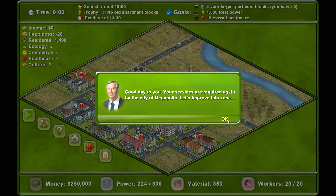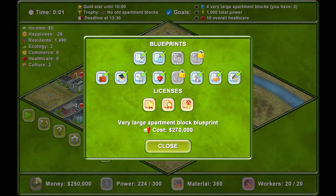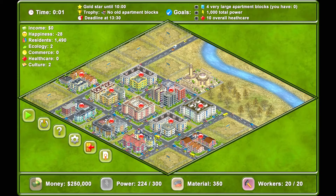What we'll do is click this and pause the game so we can look at what we need to do. We need four very large apartment blocks, a thousand total power, plus 10 overall healthcare. We have 10 minutes, no old apartment blocks. We have to get rid of all our apartment blocks eventually. We've got to get four very large apartment blocks, which means we need to buy the blueprint for $270k. We don't have enough money at the moment.